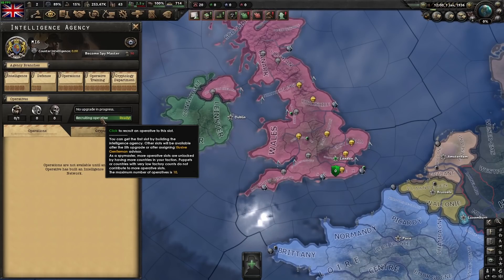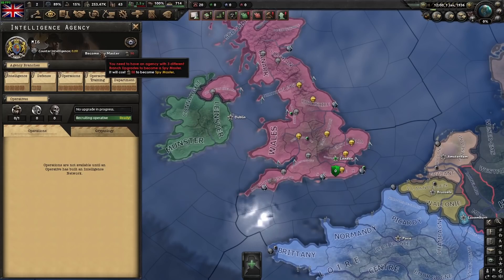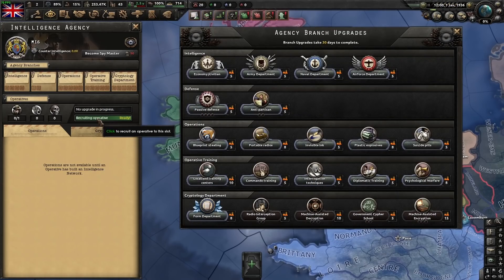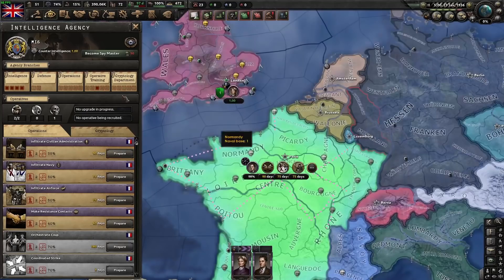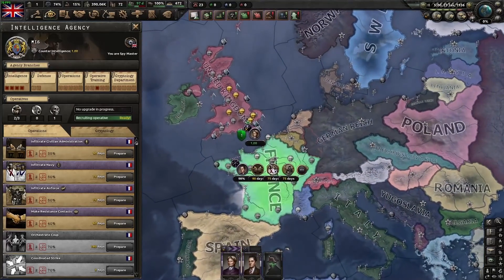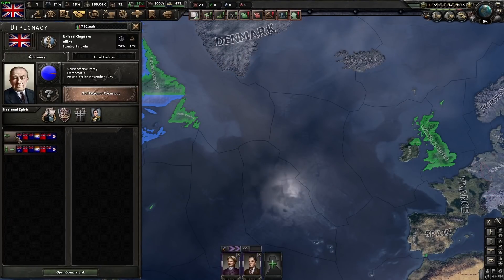You can get additional operative slots by having five upgrades or by becoming spymaster, which you can do after you have three upgrades. Becoming spymaster also requires that you are in a faction. From becoming spymaster, we got one operative slot, which is dependent on your other faction members.